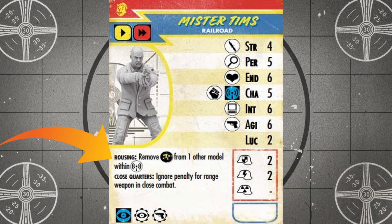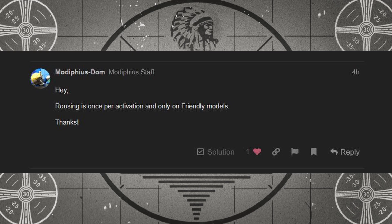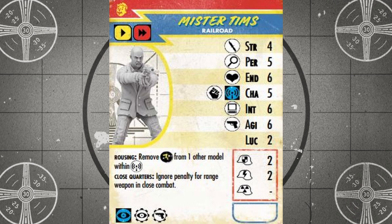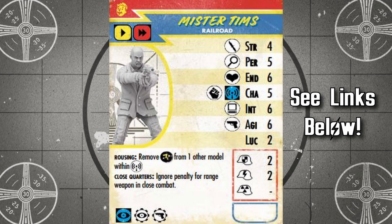The hunting revolver is also a cost effective pistol choice for Mr. Tims because of its long black range, two green accuracy dice, and a chance to stun enemy models. Mr. Tims' rousing special rule lets him remove a stun token from models within his presence range of blue. The card doesn't actually specify when this ability can be activated or whether it applies to friendly, neutral, or unfriendly models. I reached out to the developers on the Rules Forum, and Dominic from the Modiphius team has confirmed that rousing can be used only once per activation and only on friendly models. If you ever run into an issue like this, the Rules Forum is a great place to get an official answer from Modiphius, and you can always ask the helpful Wastelanders over on our WGNR Discord channel.